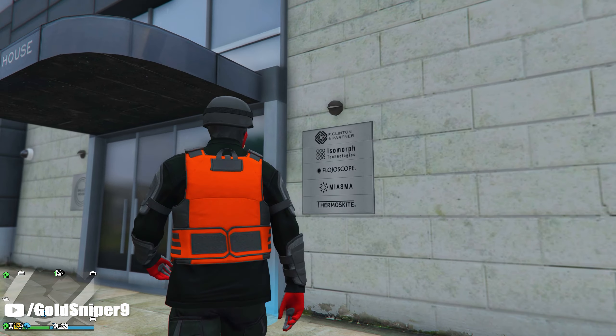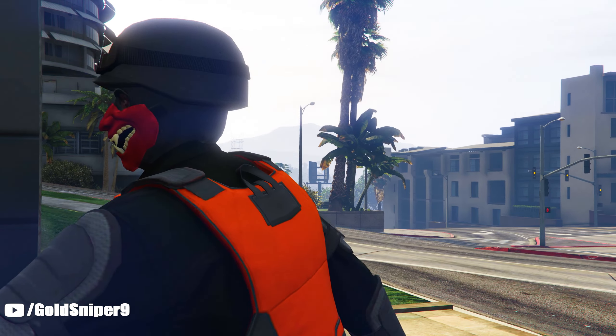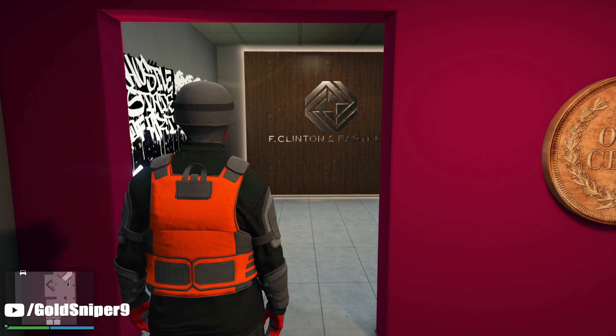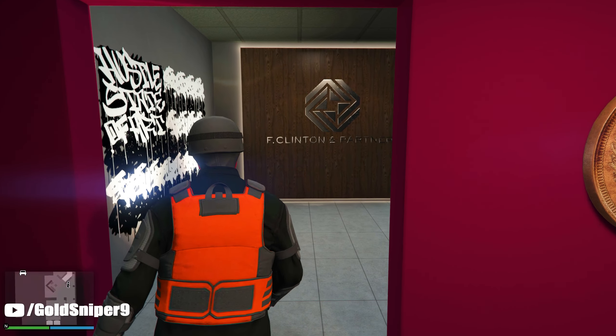If you make your way over to your agency you will be able to get a 5% discount bonus, which is going to save you some money — not a whole lot, about an extra $5,000 to $7,000.